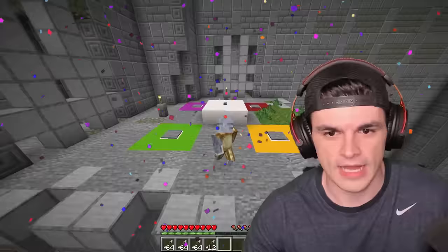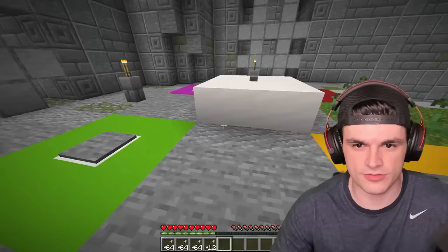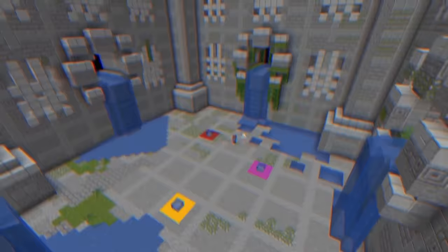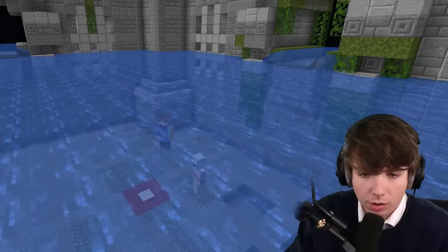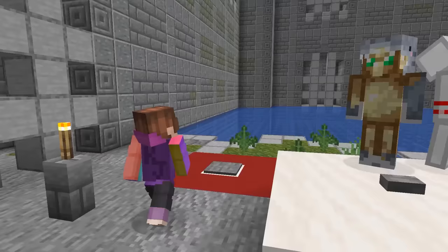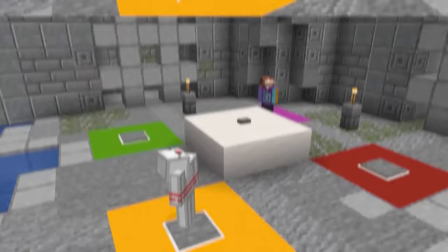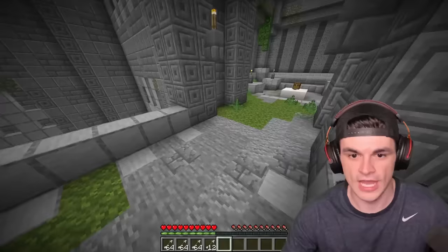I have a pink button, a red, yellow, and green, and I also have a button in the center. Press the center first, let's see what that does. Does that do anything? Yes! It lifts us up. This is cool. Let's just keep on doing this until we reach the top. I did it! Yes!